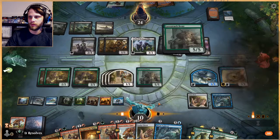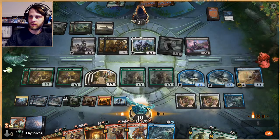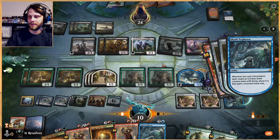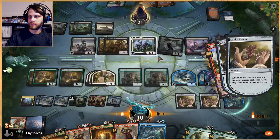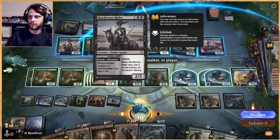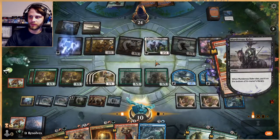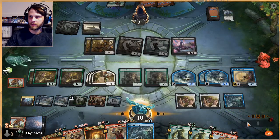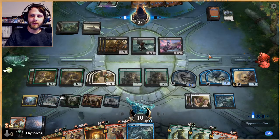There we go — we could do this, get a little two-two shark. Then we can Bonecrusher three things, and we also get a Shark Typhoon trigger. That's pretty good. We're going to try and kill Lurus and probably kill these Whisper Squads. Actually, it might be better to try and get rid of this — that Murderous Rider is frustrating because it has lifelink. We'll attack for one.